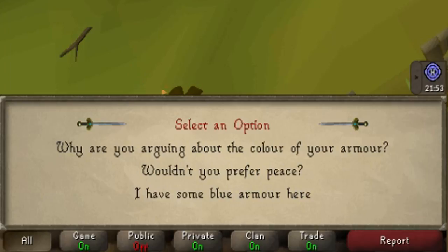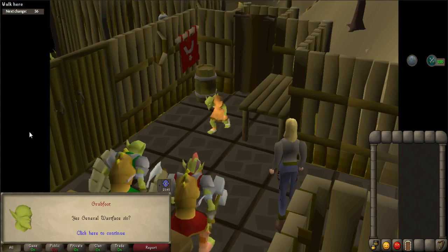Afterwards, talk to the Generals again. This time select "I have some blue armor here." Another cutscene will occur.